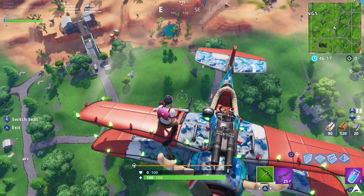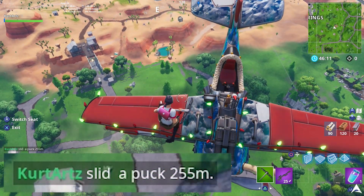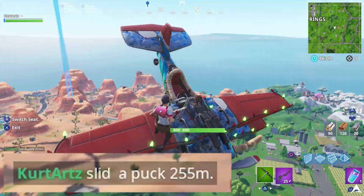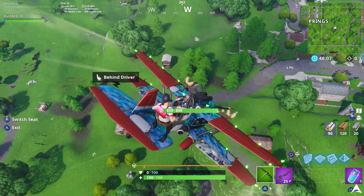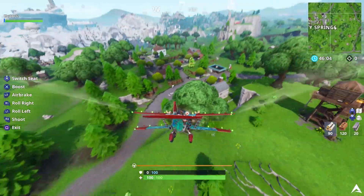You can do this over and over until you get it done. You don't have to go specifically to the iced-over Greasy Grove - you can pretty much do this anywhere. Just go over to any mountaintop, throw your puck over, and hopefully you can get enough speed as it goes down and travels that way as well.